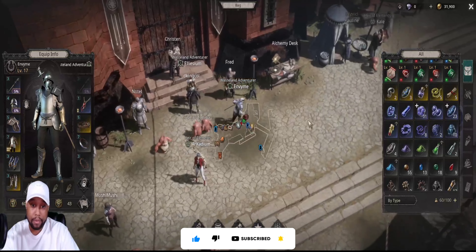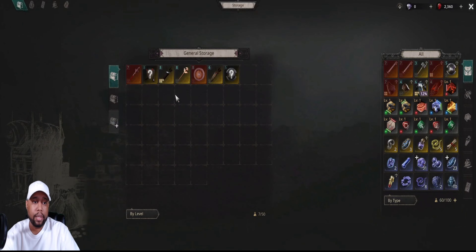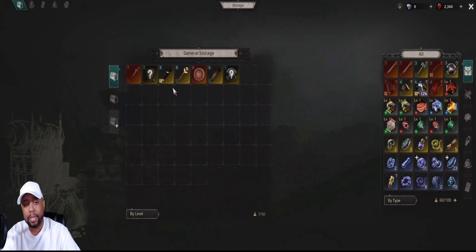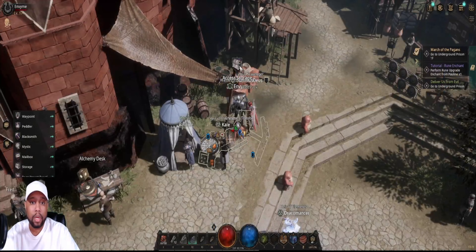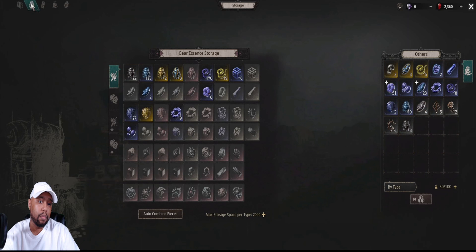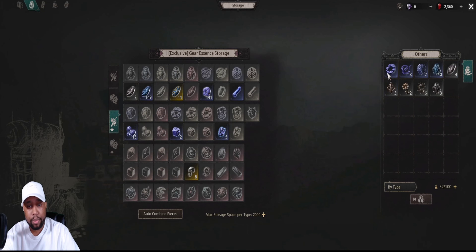So if you go to your inventory, they give you two slots off the bat. I keep my runes in them. I had gear for like three different types of characters — not anymore. You get two bag slots. Little did I know, there are some things you can do. When you go to your inventory, I did not see this — literally up on the top you've got your regular inventory and then you've got your gear essence storage.